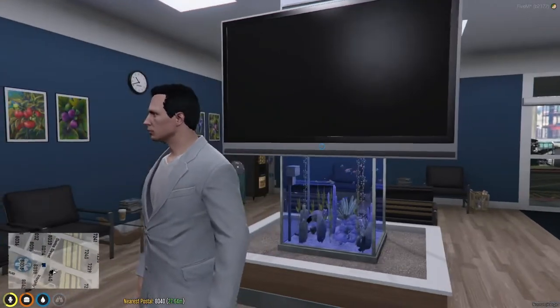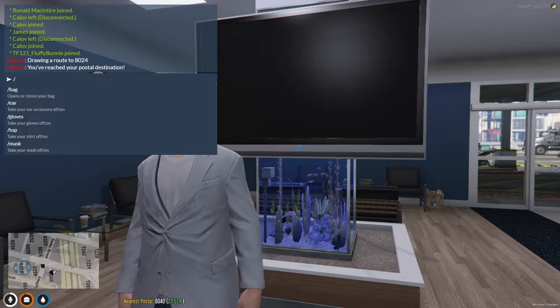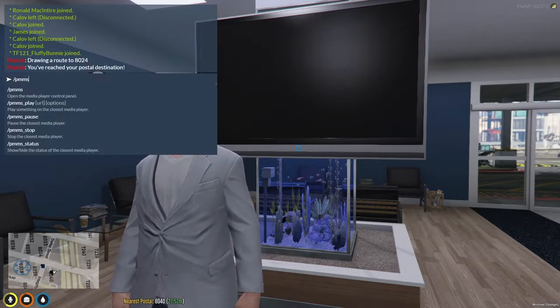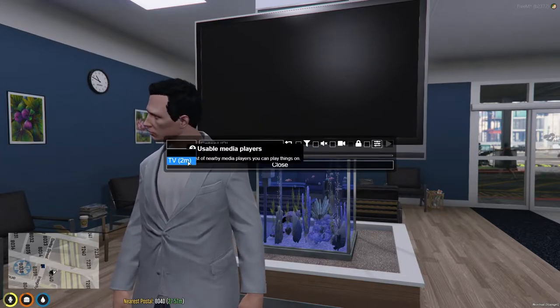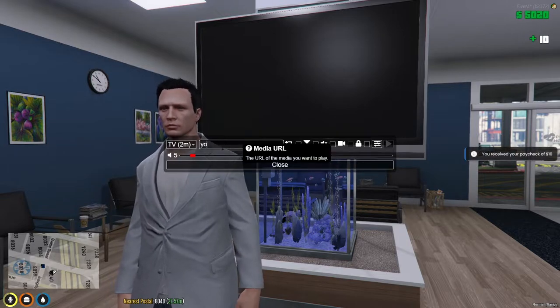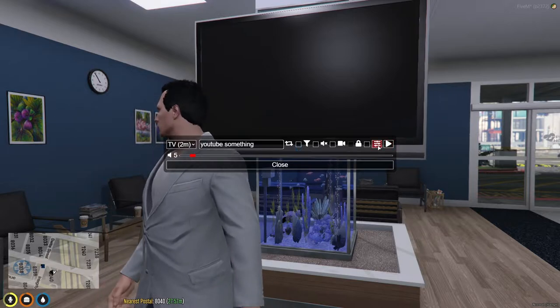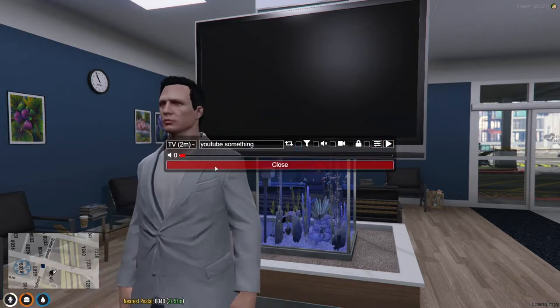Do you like listening to music? Maybe you just want to listen to a podcast. Well, you can play that from the PMMS system. Just do /pmms and you'll get a screen like this. To the left, you select the player — that could be a car, some form of radio, or a TV in the city. You place your URL here, some more options over there, then your play button, and also a volume slider for your character. If you don't like others' music, turn this to zero.